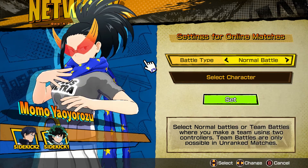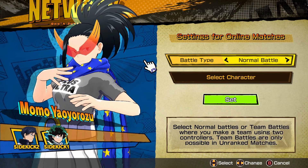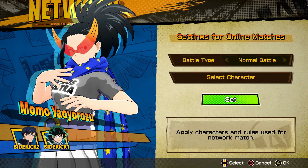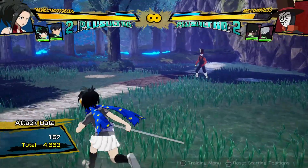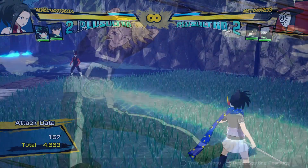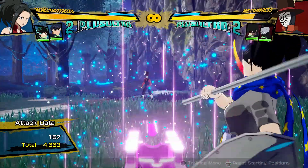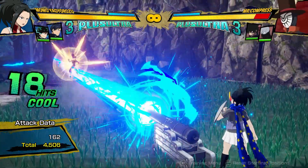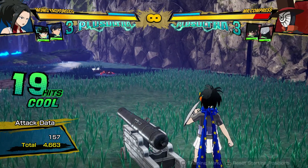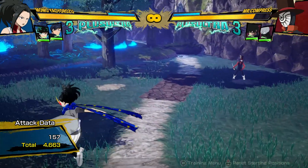For the time being we're just going to do this challenge in unranked. Let me explain how to do the Aoyama challenge. In My Hero Academia, Aoyama's quirk is called Naval Laser — it allows him to shoot a laser from his belly button. I've chosen Yaoyorozu for this challenge because one of her charged quirk abilities allows her to summon a cannon that shoots a laser looking almost identical to Aoyama's.